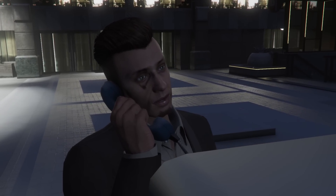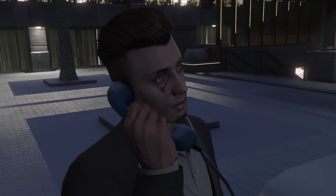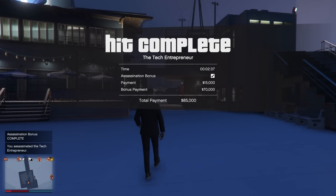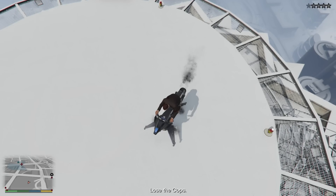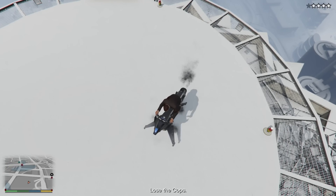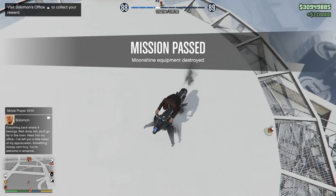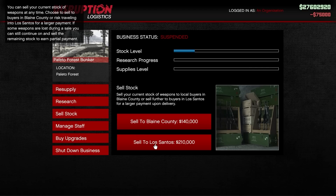After having completed the Dre contract, I want to spend a little bit more time on the other aspects of the agency. I did six payphone hits for $510,000, which is pretty enjoyable trying to complete the different challenges. And then we also did 11 security contracts since they were double money last week and earned just over $800,000 with them.